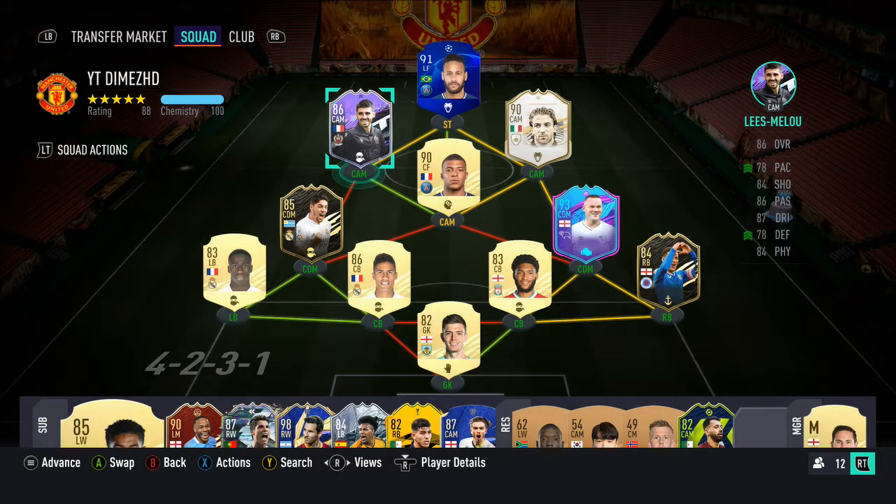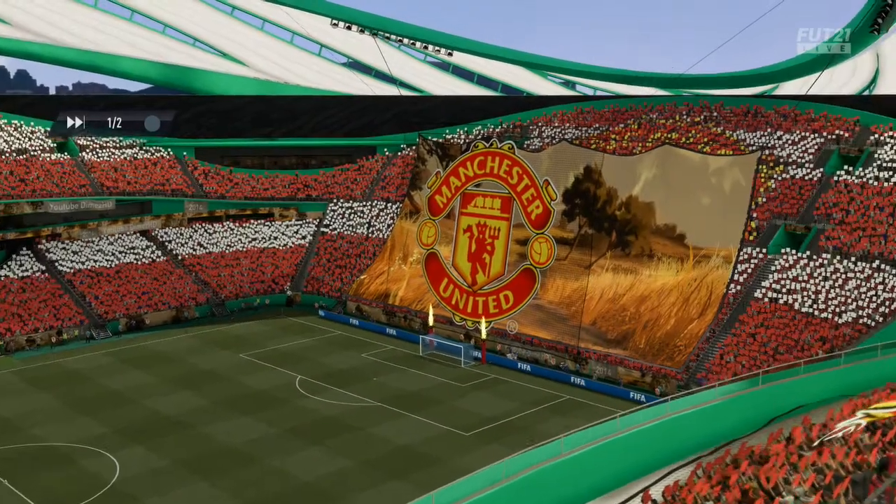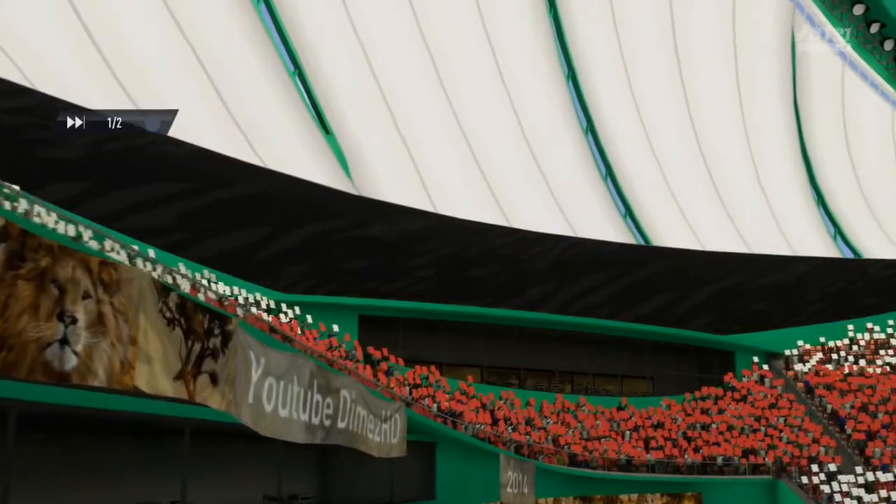Alright guys, into the game we go. This guy has Ronaldo Prime, I want to say, and Garencia. He has 85 Paulitano — pretty much a full Serie A team with a few La Liga players. Pretty cool, different team. This will be a good test for Lees-Melou. We're going to give him a full test out and see how he can impact the game as a left center mid.